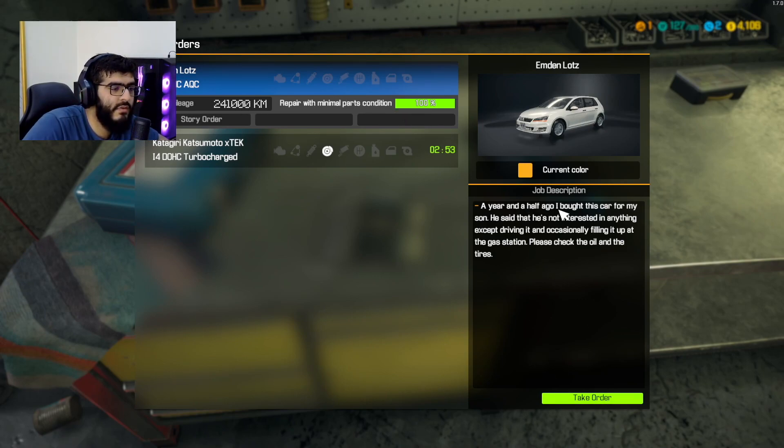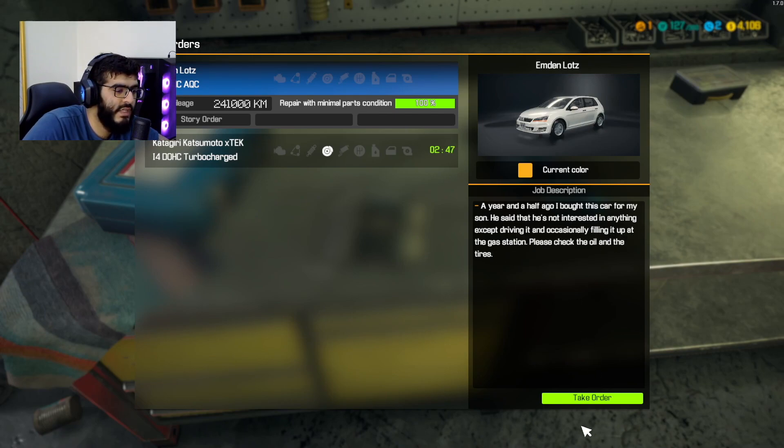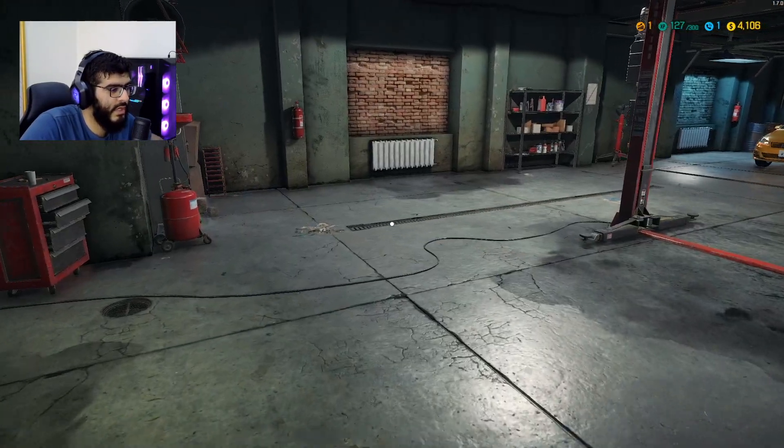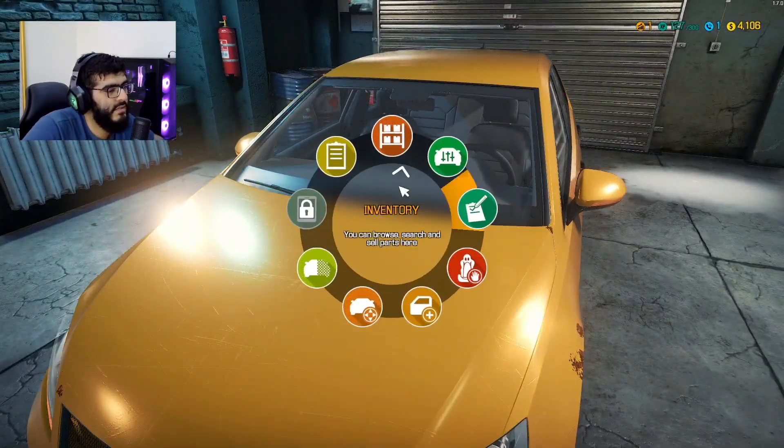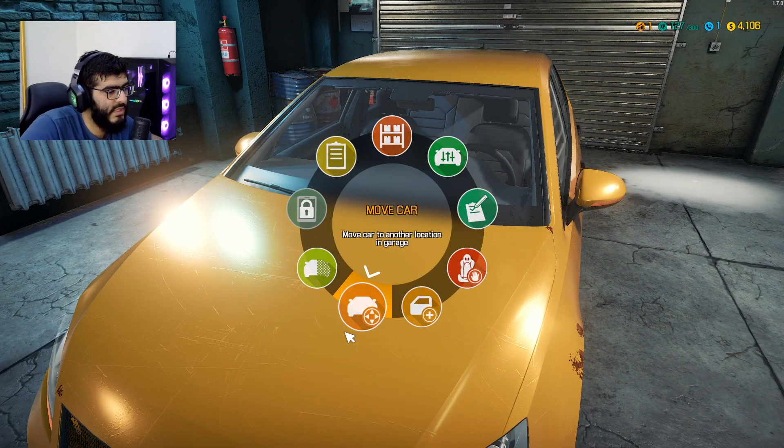Reading the order: 'A year and a half ago I bought this car for my son. He's not interested in anything except driving it and occasionally filling it up at the gas station. Please check the oil and tires.' I gotcha. So oil and tires — let's move this to the left.